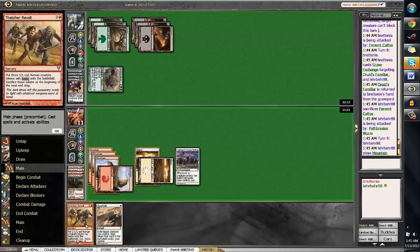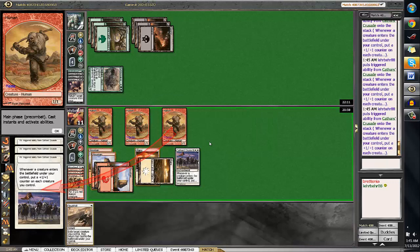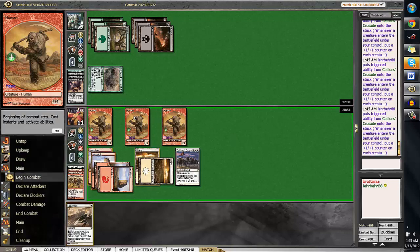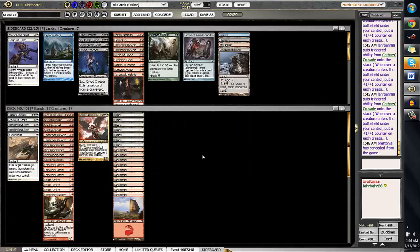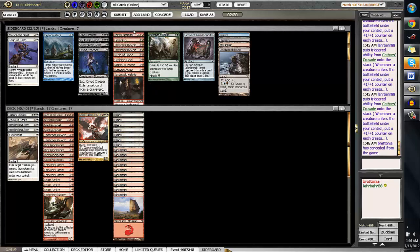I still think that Thatcher Revolt is gonna kill him. So we're gonna play the Thatcher Revolt. You can get some pretty big guys. So we'll swing in for 12. So that was definitely a good game. We didn't have much problem there. We did see Barter in Blood, Bone Splinters, Grave Exchange. So he's definitely on the higher end of things. We have to watch out for that Barter in Blood and play around it.